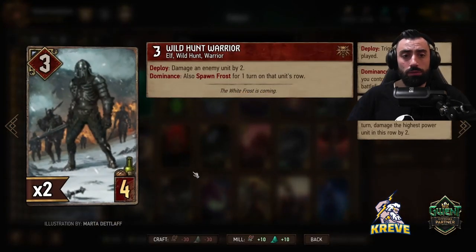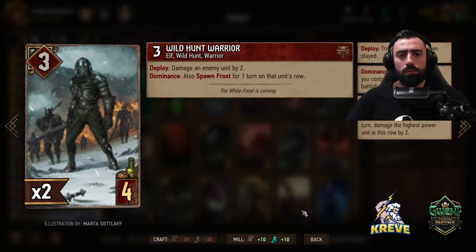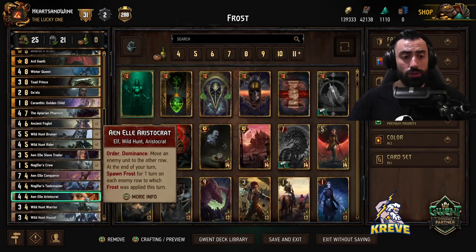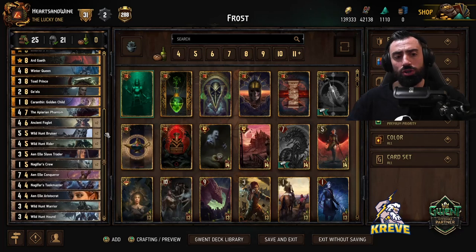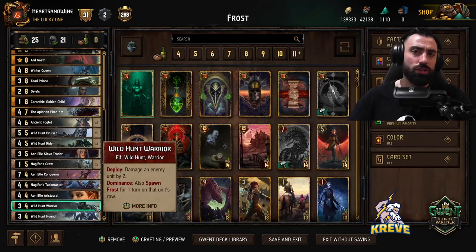Wild Hunt Warrior: deploy, damage an enemy unit by two. Dominance also spawns frost for one turn on that unit's row. Because of this card and how it works with spawning frost, it will have synergy with the new card the Anel Aristocrat, with Nugglefire's crew passive ability, and foglets. Try to reserve wild hunt warrior to be played with those cards in round two, or you could use it for a bit of control in round one as well.